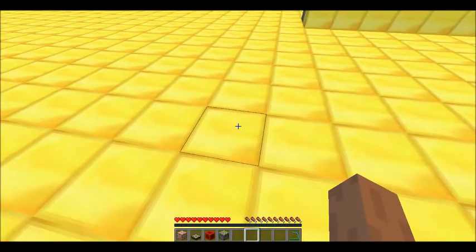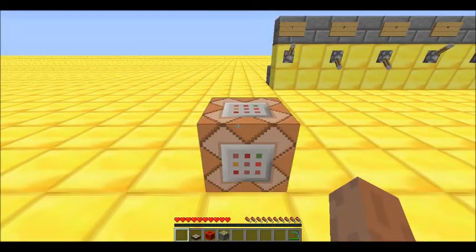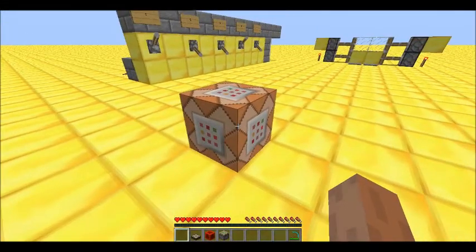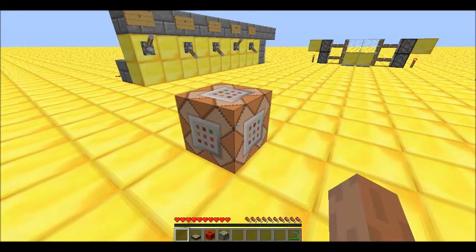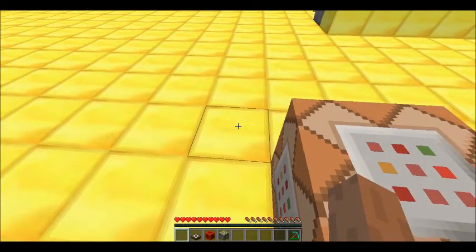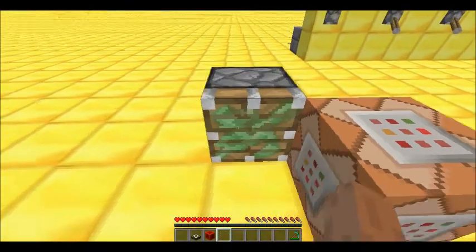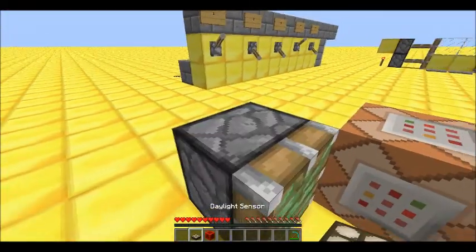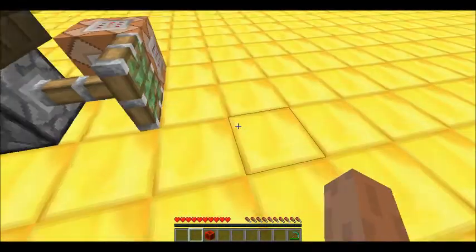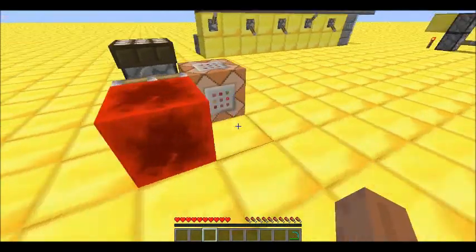To do this, go ahead and place down a command block — which you get by doing slash give, your player's name, 137. There's actually no crafting recipe. Place down a sticky piston here and a daylight sensor on top of it, which will power the piston because it's day. Then put down a block of redstone.